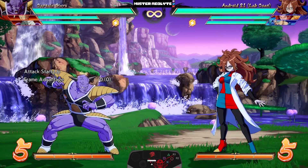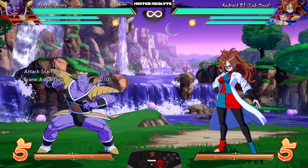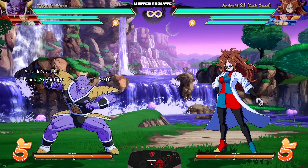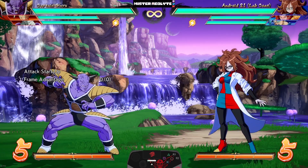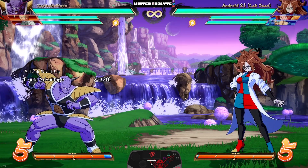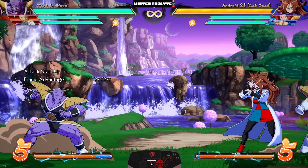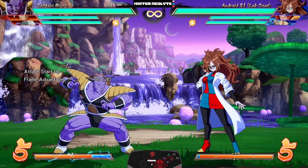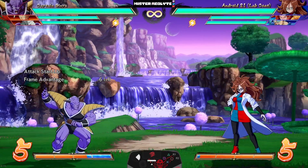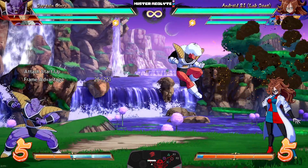Undoubtedly his biggest change is what they did to his Ginyu Force calls — they now give you a little bit of meter. Just by calling Guldo, you get a little meter, and then more meter for his attack being blocked. Ginyu, a character who already builds a crazy amount of meter, is going to build even more meter than before.